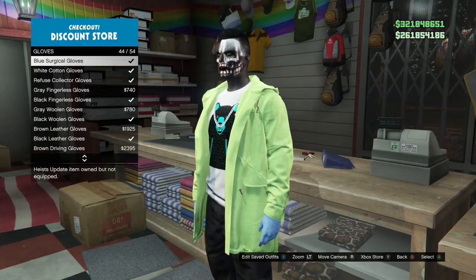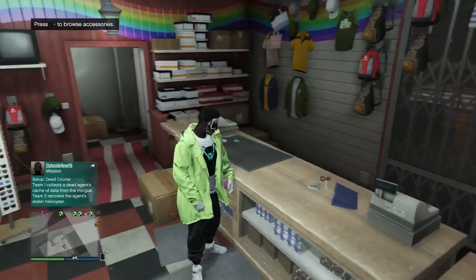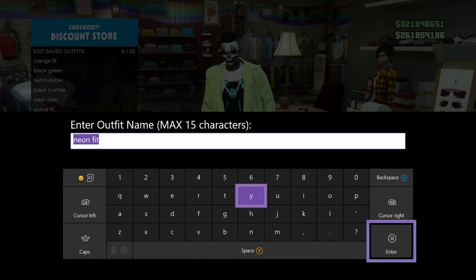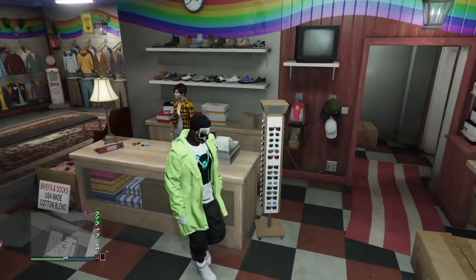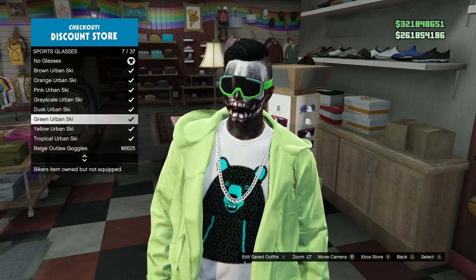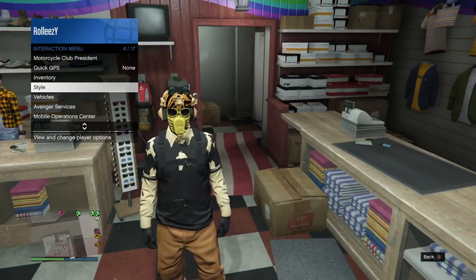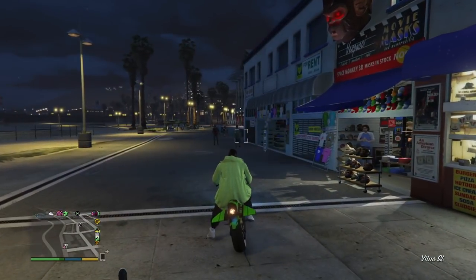The outfit's starting to come together — it's not as long as the other one, nice and simple to make with no crazy glitches. Save this now as an outfit; I'm naming it 'neon fit.' Before you leave the clothing store, make sure you buy the green urban ski goggles — they're under Sports Glasses. Just buy those, then select your outfit again. We're not saving it with the goggles yet — we're going to do a glitch to get it all on together at the same time.